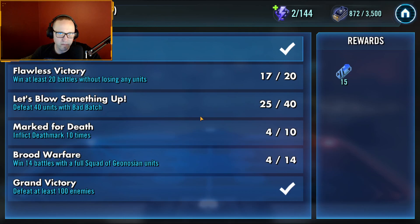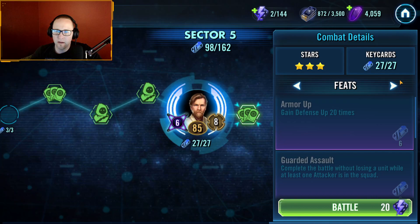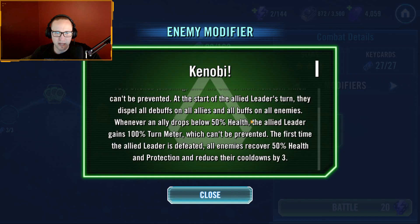Let's go over the boss feats really quick. Jedi Master Kenobi is the final boss of Conquest 7, 8, 9, Sector 5 — only the hardest person in the game, and it's a hard team too. He gets a cool modifier: whenever the ally leader is damaged, all of his allies get 10% offense stacking. At the start of his turn, he dispels all debuffs on his team and all buffs on your team. Whenever one of his allies drops below 50% health, he gets a free turn which can't be prevented. The first time the leader is defeated, all enemies recover 50% health.